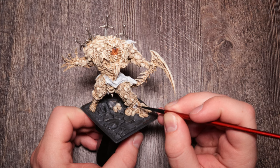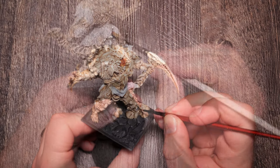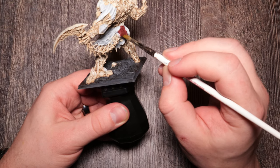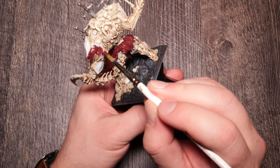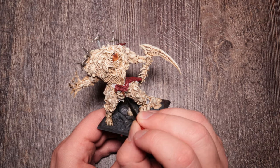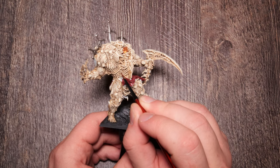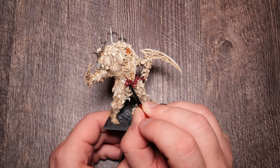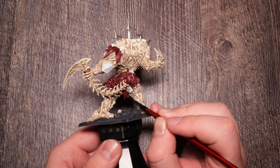If you're not using a wash you want to start dark and then have multiple highlights up. So here we are with Black Red — it's quite dark, a pretty muted and desaturated red, which I like. It doesn't look super dark burgundy, but it's definitely in the red category and pretty dark. We can highlight this up quite a bit and we will. The cloth is tattered and wound even into his skeleton, so take your time — you've already dry brushed, highlighted, base coated, and washed that skeleton.